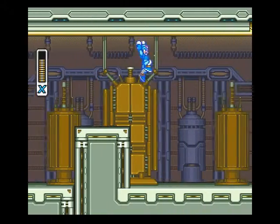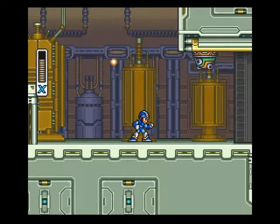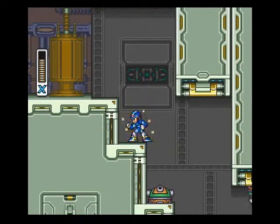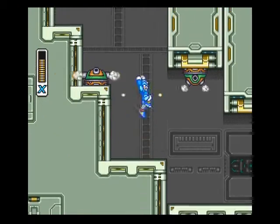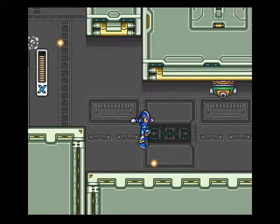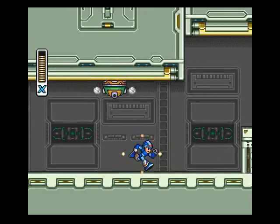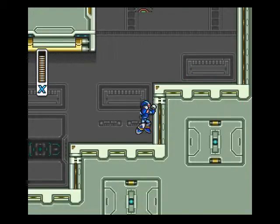When you hit these wheelie enemies with a charge shot, they just kind of spin out. And these wall turrets can be destroyed, but they also switch between two firing modes — horizontal and diagonal — every other shot. It doesn't really matter what sort of charge shot you shoot the wheelie enemies with; I guess they'll even spin out with the green ones.